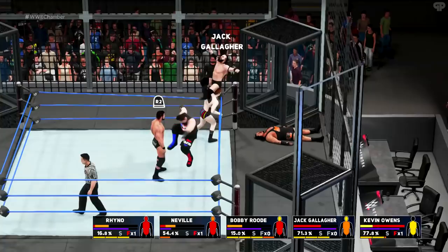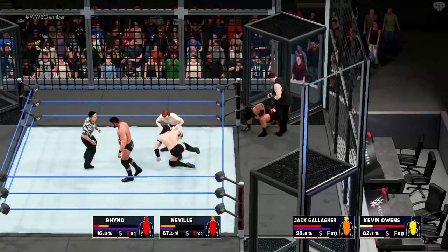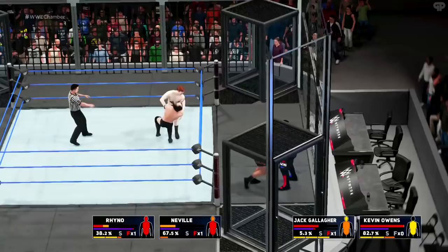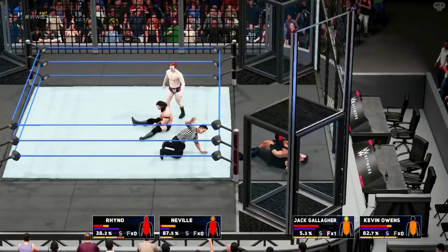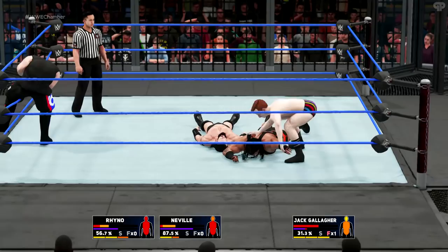Any more cruiserweight action? The tiniest pop up powerbomb ever from Kevin Owens. Batista has a new spinebuster which looks great, but the Batista bomb looks pathetic - he drops them midway. Booming Bob asks about weight detection - it did make an impact. I couldn't lift Braun Strowman in the Hell in a Cell match with Brock Lesnar, which is kind of weird. Maybe Braun gets to a certain point of damage and then you can lift him. Kevin's been eliminated by Rhino.